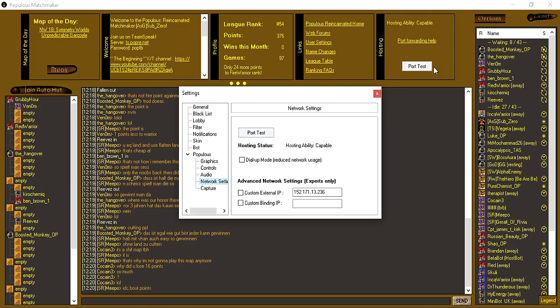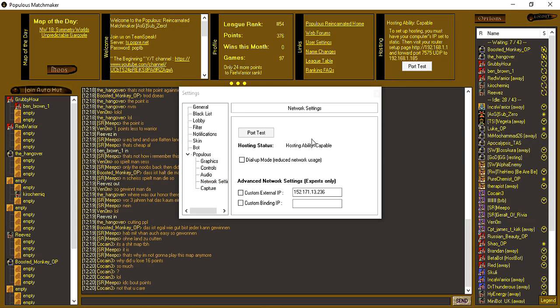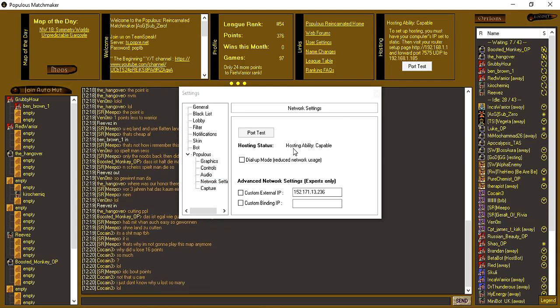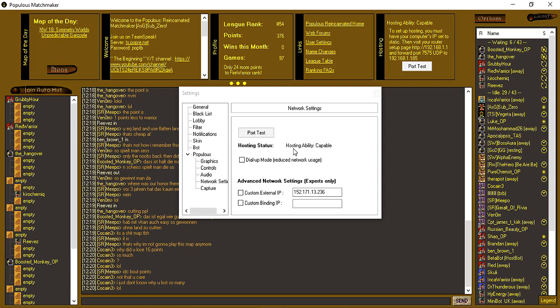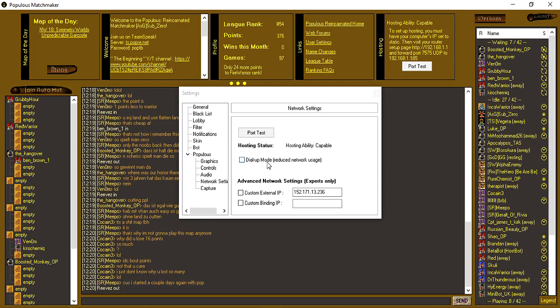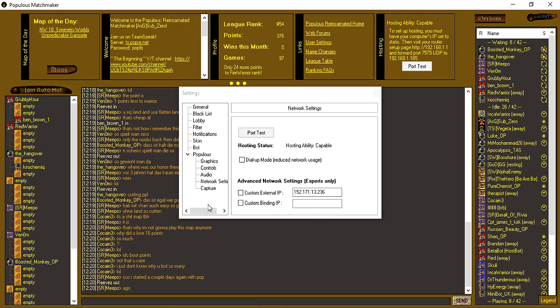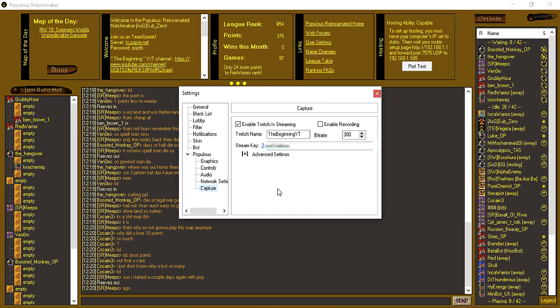Network settings: this is where you can check whether you can host — do a port test and it will tell you your hosting capability. If you're capable you'll have a little star next to your name. If not, you need to port forward; there's port forwarding help and many threads on the forums. Everyone should be able to do it — if you can't, either your router is problematic or it hasn't been set up correctly. Dialogue mode and advanced network settings are for experts, so we'll skip those.